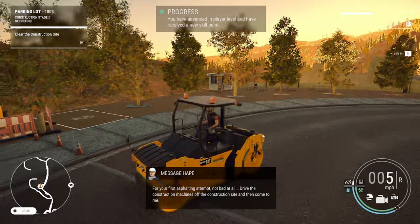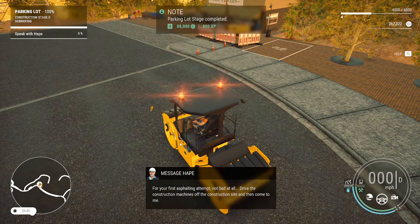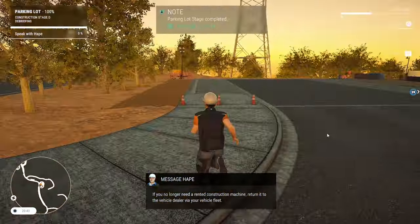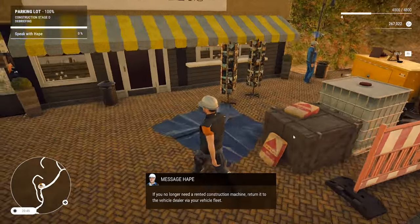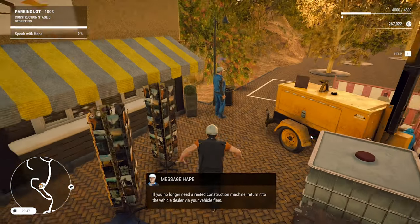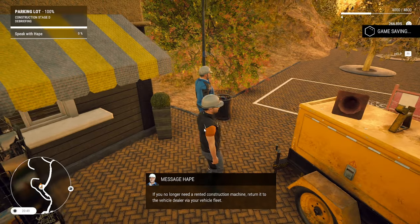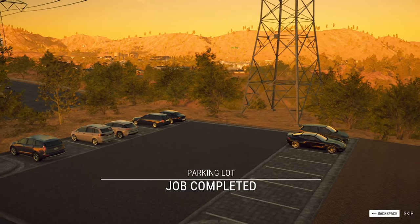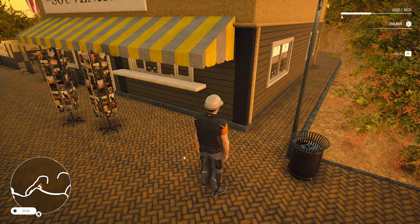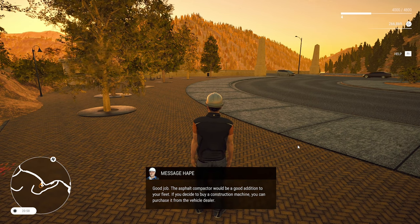Straight down — 100, nearly 180,000. I think we need to spend 150 to upgrade, to buy the next part of the business for our campaign objectives. So that'll be the next thing we do. It's so relaxing doing this — I love it. Do a lot of asphalting jobs. Which I think I was calling that machine a paver — that lays the asphalt. I don't think it's a paver. I think the paver is what rips the ground up. 97%? I would like to be able to have to do this whole other strip to get 100%. Boom, done. Turn the compactor off. The first asphalting attempt — not bad at all. Drive the construction machine off the construction site. Now we've got 267,000, bonus 88,800 XP. Hape says: the asphalt compactor will be a good addition to your fleet. If you decide to buy a construction machine, you can purchase it from the vehicle dealer.